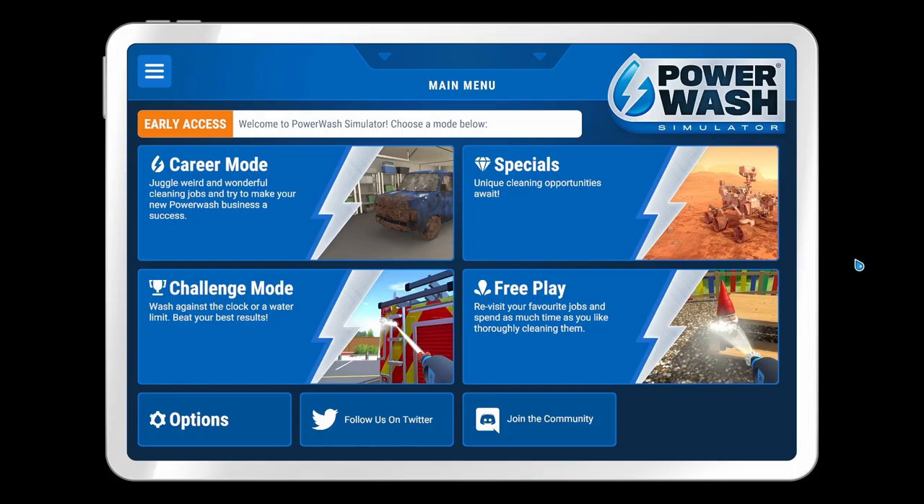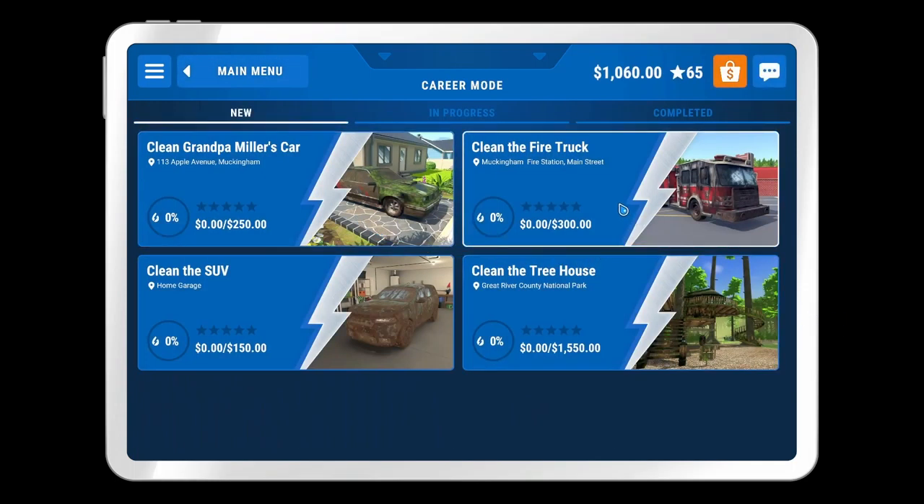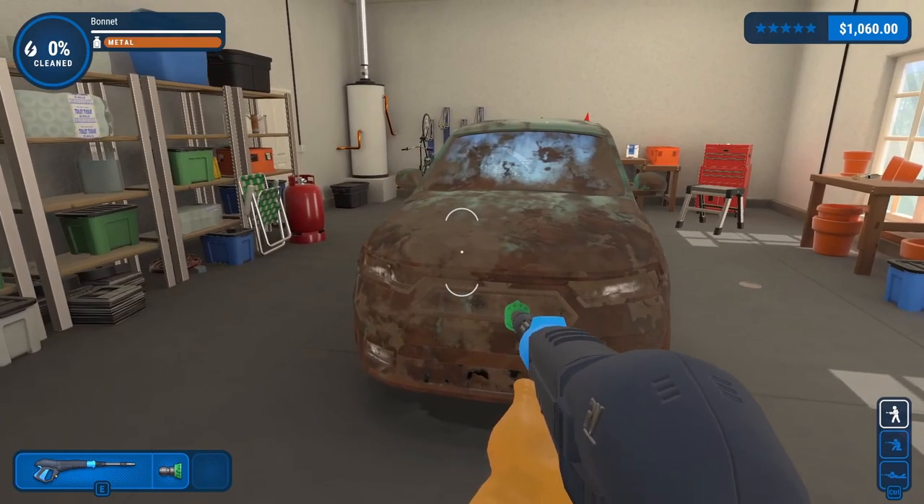Hello everyone, welcome back to some more Power Wash Simulator. In the last episode we tackled a motorbike with a sidecar and the fire station with its training tower. This episode we picked up a few smaller jobs: clean the SUV, Grandpa Miller's car, and the fire truck. The goal for today is to take care of these three, saving the treehouse for next episode. We'll start with what looks like the easier one - the SUV.